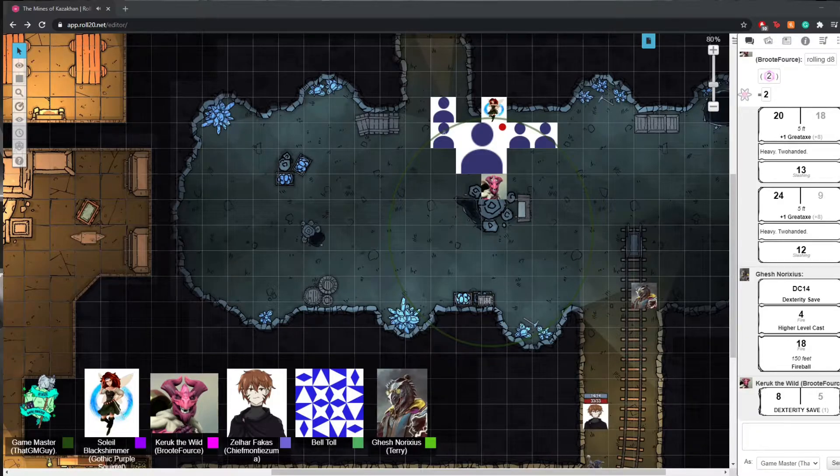Then it goes to Soleil. I was muted — go ahead and do the attack of opportunity. Because anything I do is going to provoke one right now. 22 to hit? Yep. I can use uncanny dodge — so half it. You take 8 points of damage as he smacks you to the ground and your body goes limp.